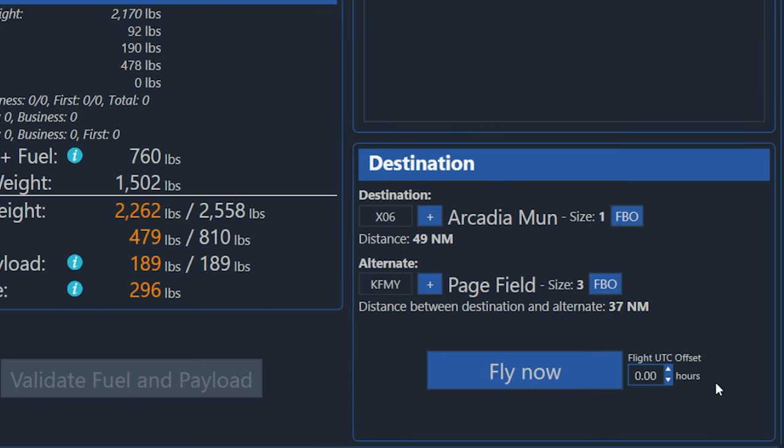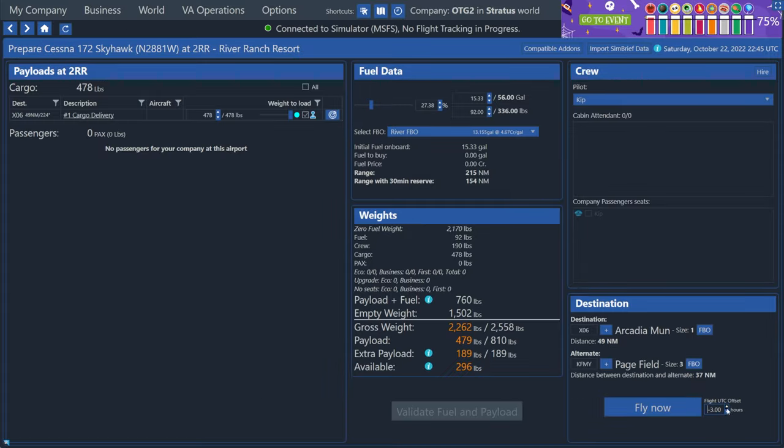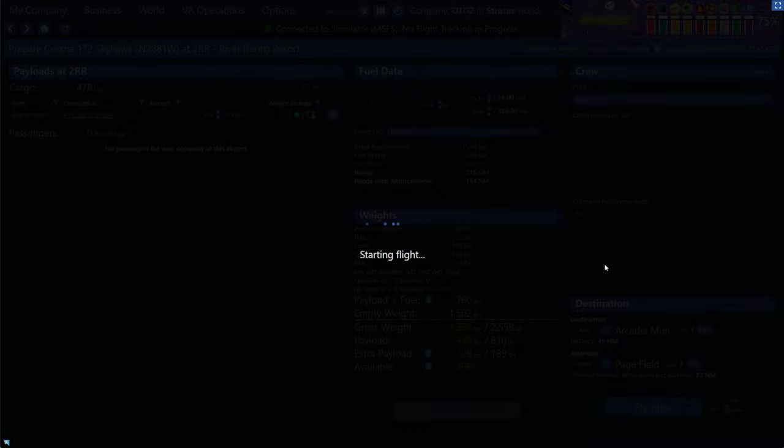One last thing you can do before you hit the fly now button is choose a time offset. So this is useful if you fly after work and it's generally night time. If you use real world time for your flight sim, this is a way that per flight you can decide to roll back the clocks. So because it's getting dark in Florida when I'm recording this in real time, I'm just going to do a minus three hour offset to rewind the clocks a little bit, and now I'll just hit fly now.